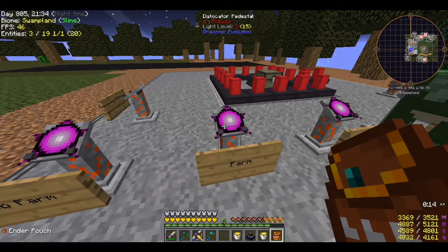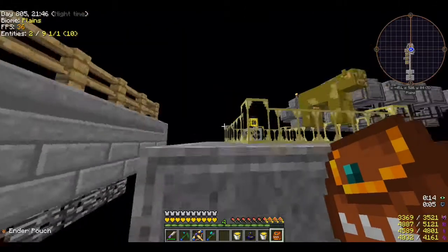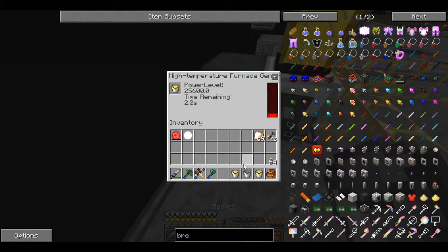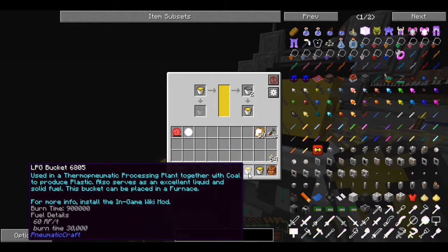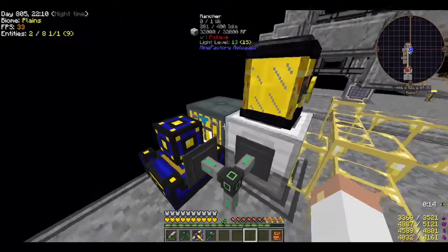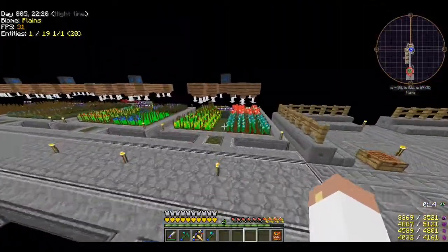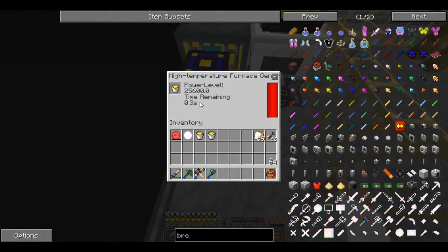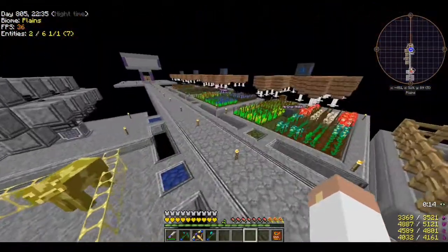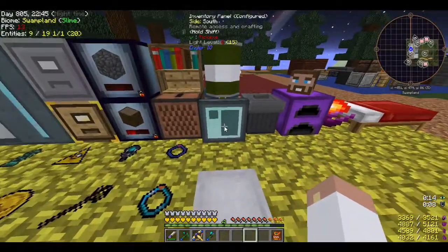We won't have to worry about power for quite some time. This actually truly makes me happy — I don't like messing around with power, I just like it to be done. The whole system is backed up, so come on you guys — use some energy! There we go. It is 25,600 RF — okay, cool. That's still a lot of power. We won't have to worry about power for quite a while. That makes me terribly happy.